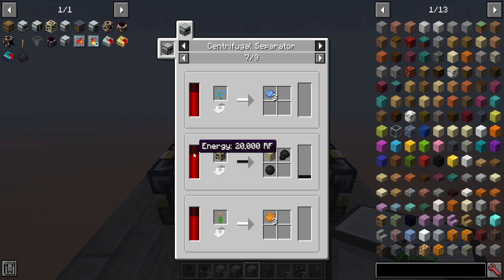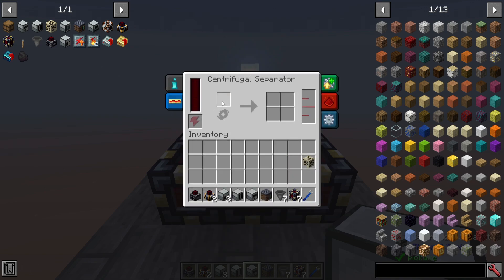That crude oil is going to get you a whole bunch of fuel once processed. Of course, it also needs to be powered, and we have more blocks to place down. This is the input where you put the item you want to spin, this is the output of the resulting items, and if there are any fluids that come out of it.